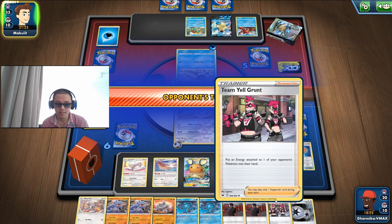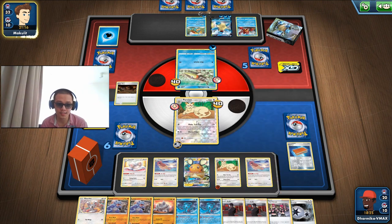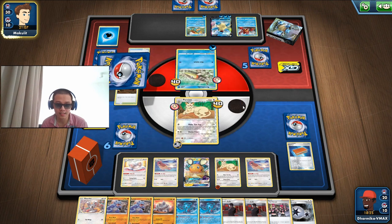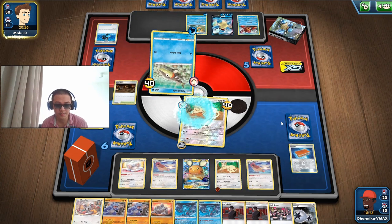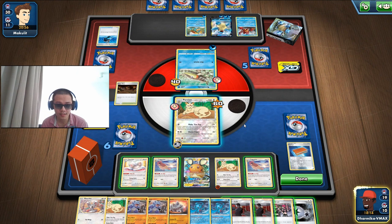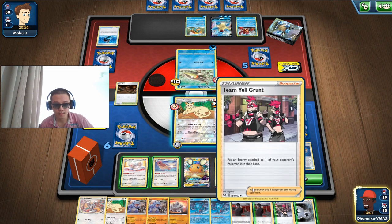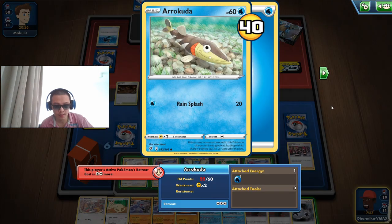I'm not gonna use my Yell as well — only use your Yell if you can discard with Make Them Pay. I can actually discard but it would be useless because I would be knocking them out. I'm just gonna knock that one because at least no more Baraskewda, right? They could have a Baraskewda from Rebel Clash which is very dangerous.